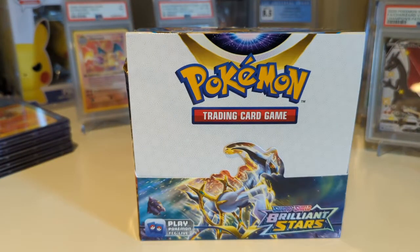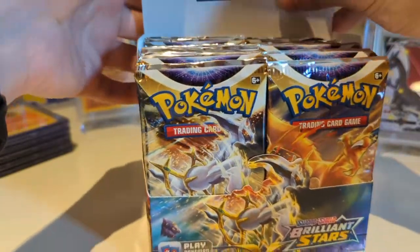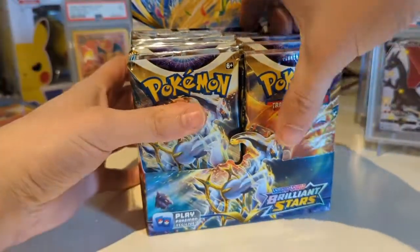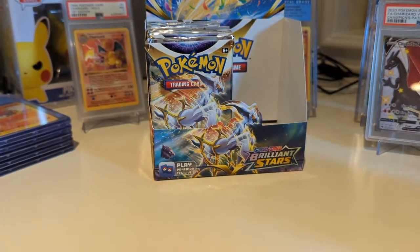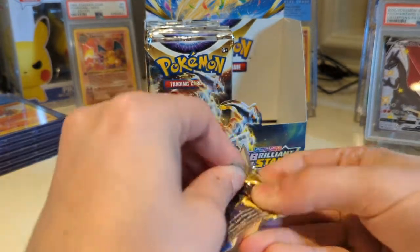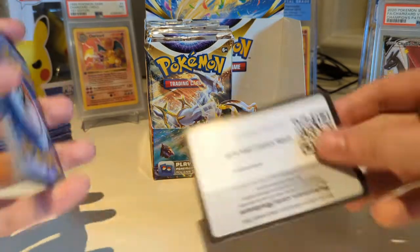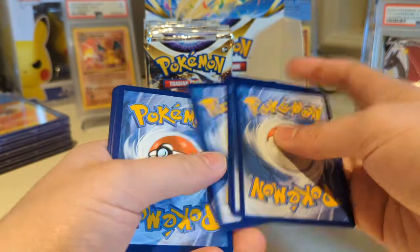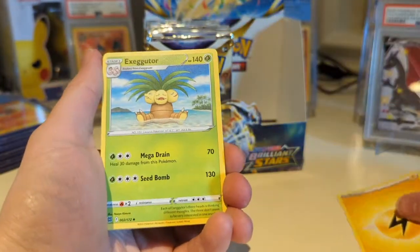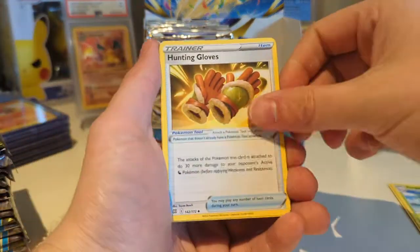I've got all the alternative arts, a Rainbow Rare Zard, three alternative art Zards. I've got Cynthia's, I've got Marnie's. Really all I'm missing now is the Sylveon VMAX or the V — one of those — and then I am missing the Kindler Full Art and the Kindler Rainbow Rare, as well as the Stadium Gold card, and that's pretty much it.